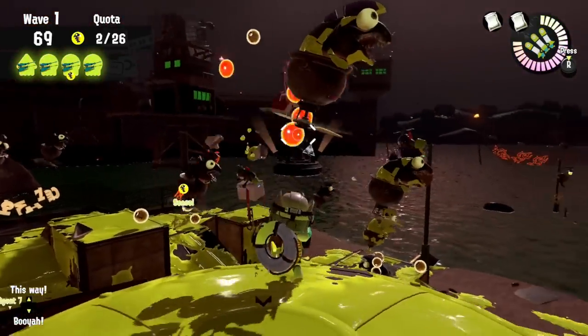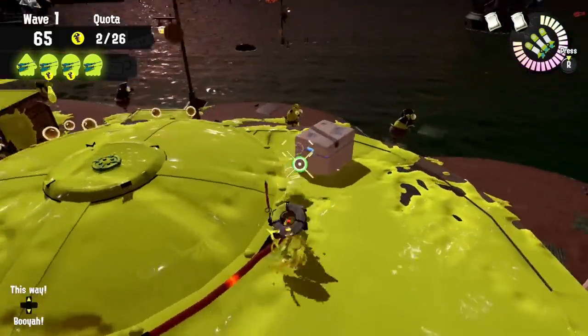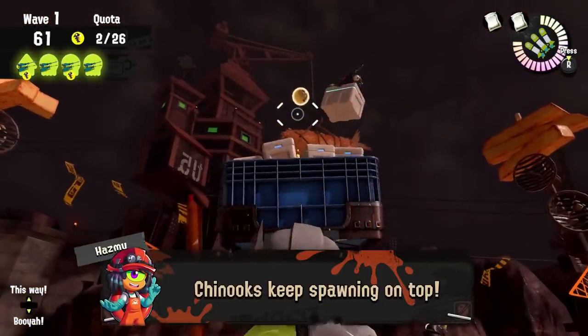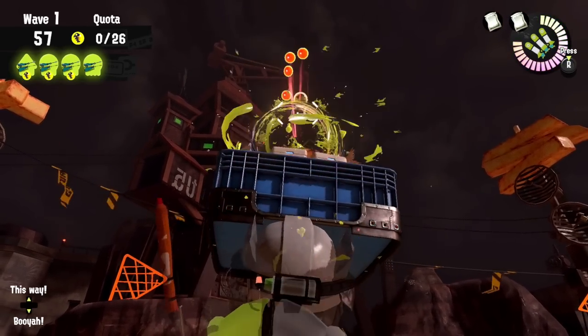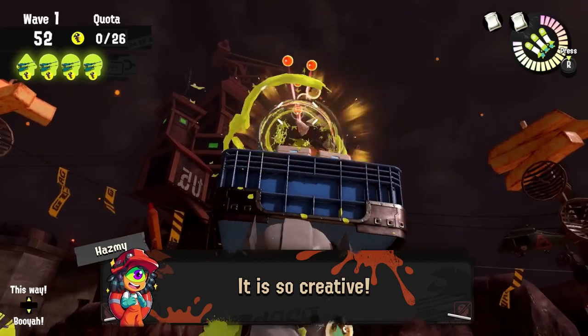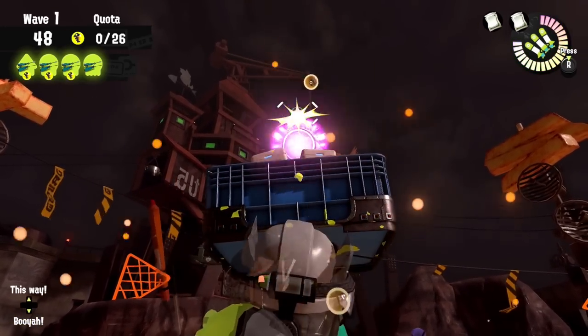Now what this strategy does is it exploits the simple fact that while the mothership is on the basket, it still spawns chinooks out of its top that drop you golden eggs — but it's much closer now to the players. With specific positioning and weapons you're able to reach the top of the mothership and splat every single chinook coming out of it instantly, gathering eggs for your team right next to the basket.